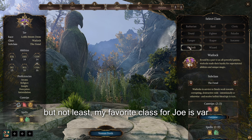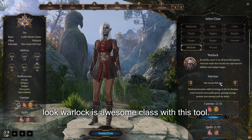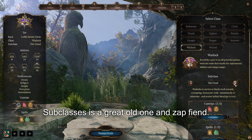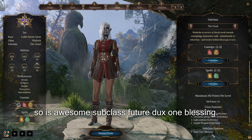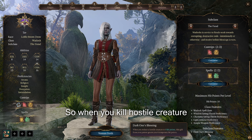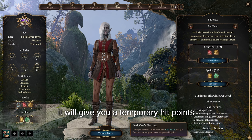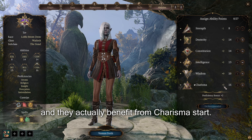Last but not least, my favorite class for Drow is Warlock. Warlock is an awesome class with two subclasses: the Great Old One and the Fiend. My favorite is the Fiend, because it comes with the awesome subclass feature Dark One's Blessing. When you kill a hostile creature, it gives you temporary hit points that actually benefit from your Charisma stat.